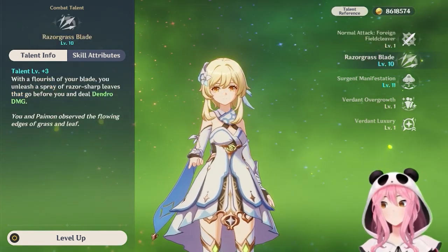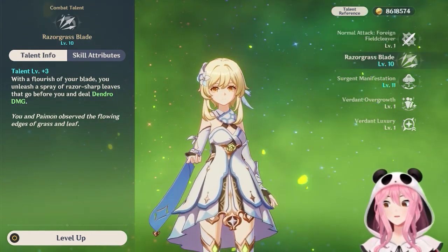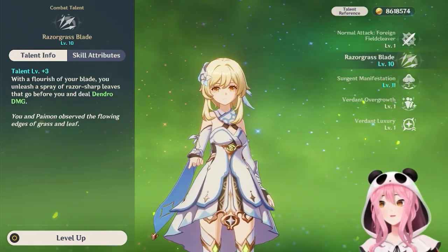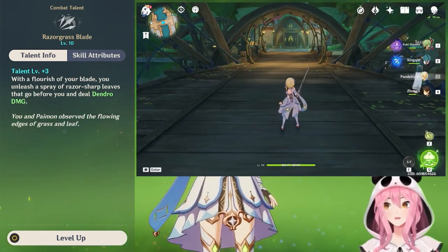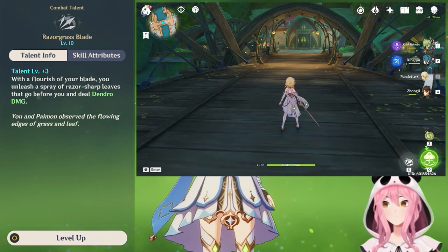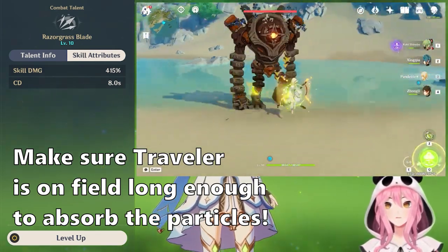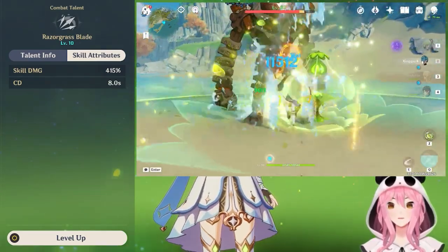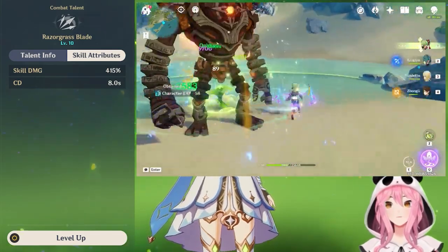The elemental skill is called Razor Grass Blade — mine is at level 10 thanks to constellations. This skill is very basic and easy to understand: it shoots out a bunch of razor-sharp leaves that deal Dendro damage to opponents, kind of like a shotgun blast. It does quite a bit of damage; the skill multiplier at level 10 is 415% and it has a cooldown of 8 seconds. It also generates 2 to 3 energy particles, which is really nice.